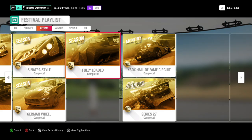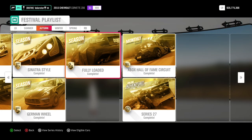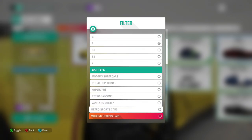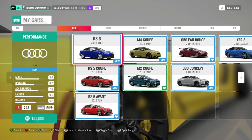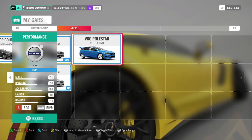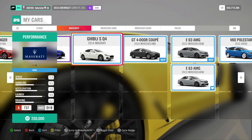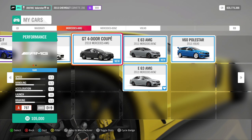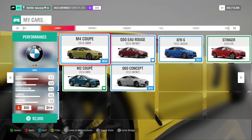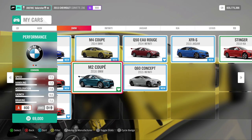The Fully Loaded championship requires A800 Super Saloons and it's in dirt. This one is very cheap and a very good car — we used it in a previous festival playlist. This is the new car you can win. The RS6 Avant is also very good, and so is the M2.